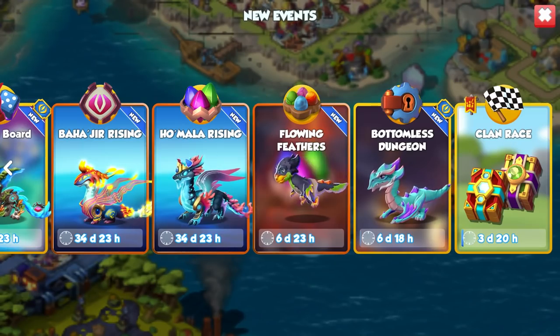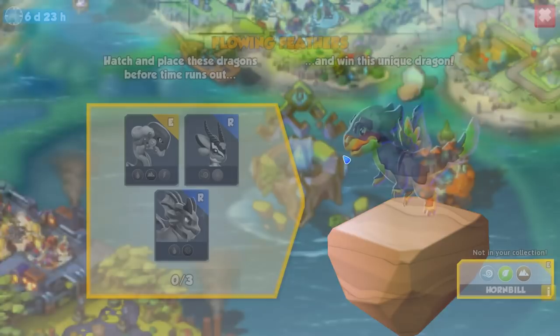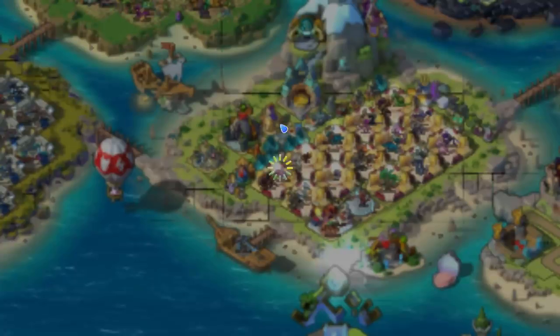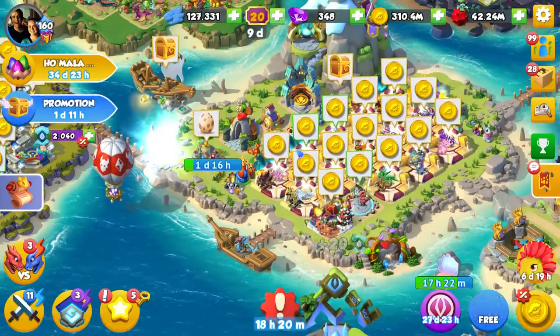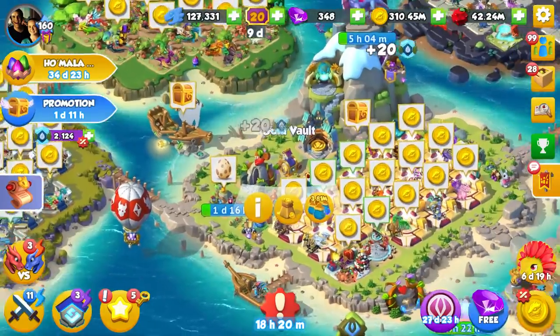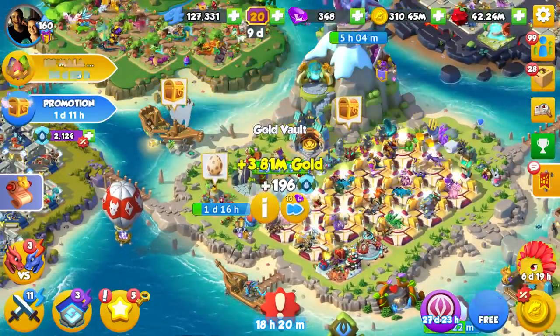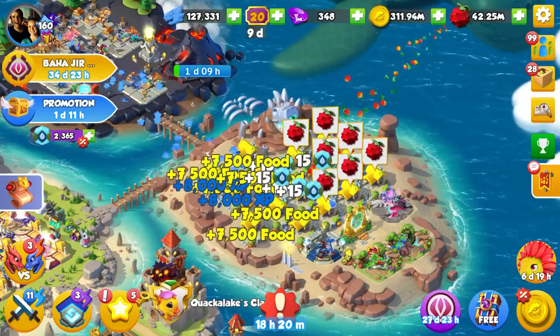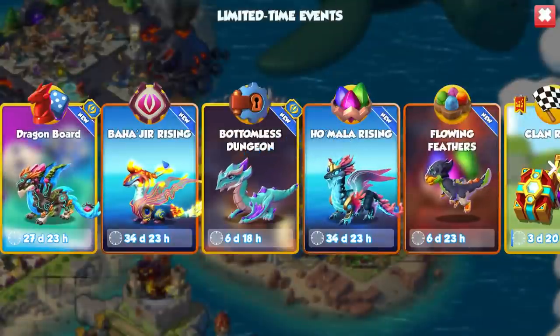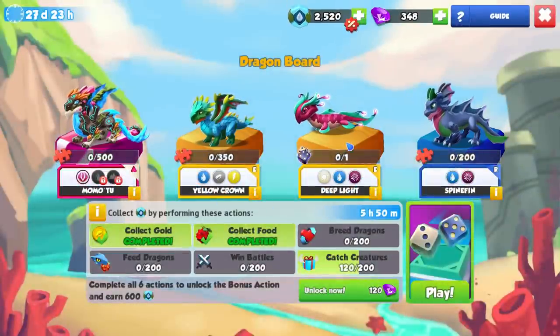Going to the event screen — there's loads of stuff going on including the Flying Feathers event. Let's finish off those quests: catching creatures, collecting all our gold, and collecting food which is going to be easy. The one hour food does work for collecting it, but putting in six hour food to keep on schedule with the event also works pretty well.